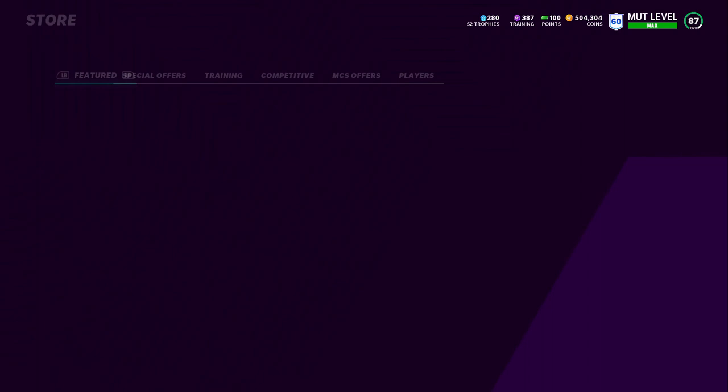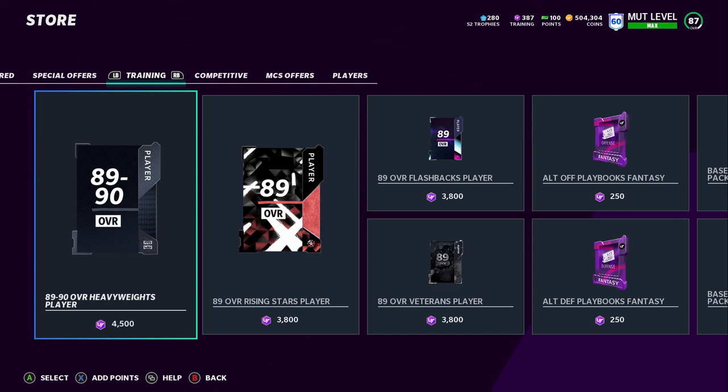Let me go to the store and show you guys the pack. We got a little different pack here — under training it's 4,500 training for an 89 or 90 overall heavyweight player. 90 overalls quick sell for 5,000 training, so if you pull a 90 overall you make 500 training. But if you pull an 89 they quick sell for 3,600, so you lose 900 — it's a gamble pack. I haven't tried re-rolling this and I'm probably not going to, because EA does not like to give you 90 overalls much.